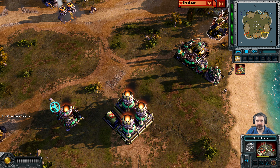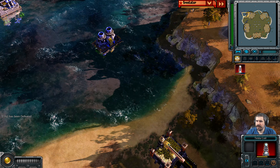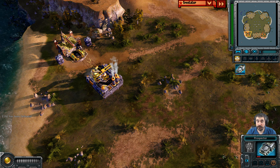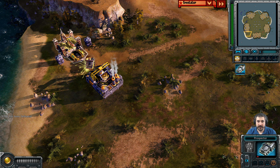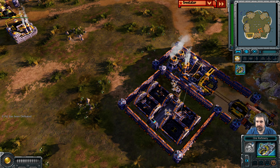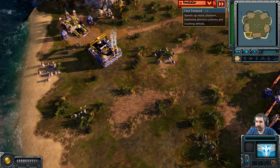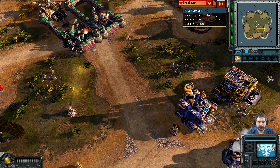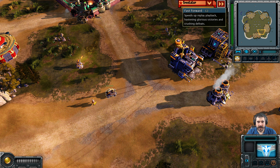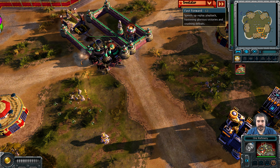Up north, blue is expanding out quite significantly. Orange is now getting hit by a terror drone because they didn't wall off that refinery — just leave the terror drone there. That was a terror drone from green, so it got some nice counter-harassment. A pair of engineers are going to advance, loading up inside the IFV. He could try to capture up his base location here.